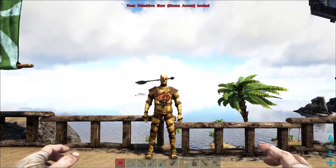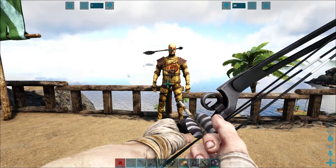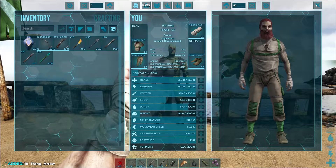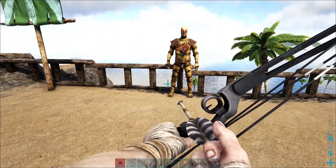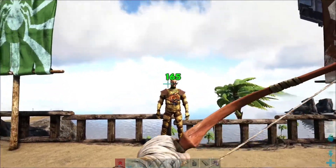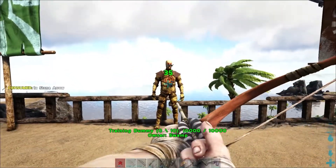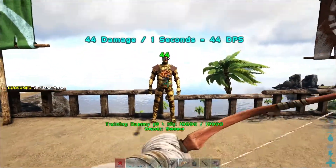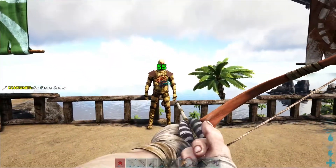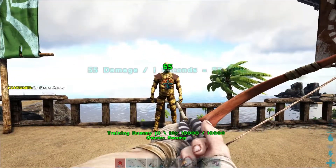We were doing 55, but then we broke our bow from playing around with it. So let's put some regular stone arrows into this bow — just dragging and dropping them onto the bow. Now we're doing 165 to the head. It's hard to get more than one shot in per second, so it's much better to do a full draw and then let that arrow fly.